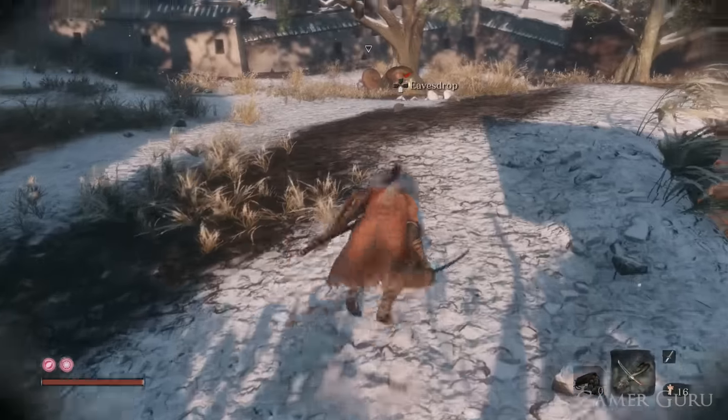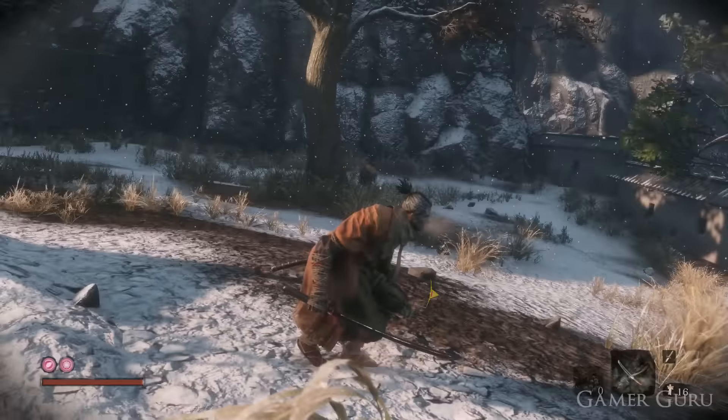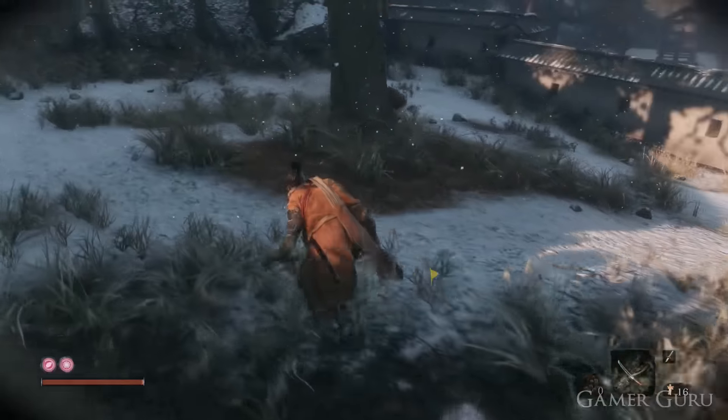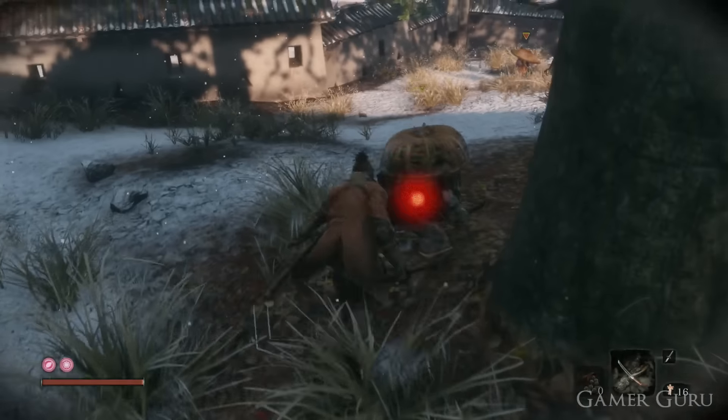However, before you make the same mistake we did, let's take a quick look around the area. We'll be able to spot the third rat waiting to ambush us behind another tree, ready to attack as soon as we go to attack the other two. So first of all, let's sneak around and take this one out directly, leaving us only the two enemies down the hill to take care of afterwards.